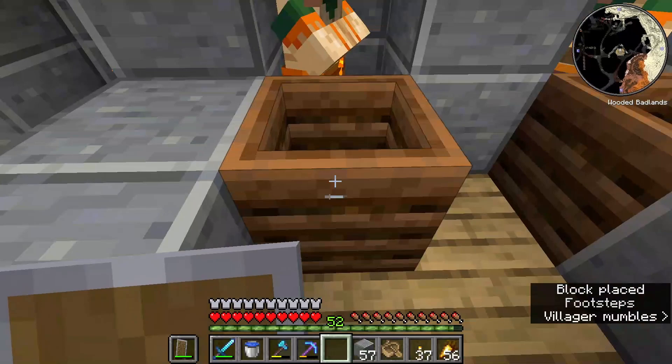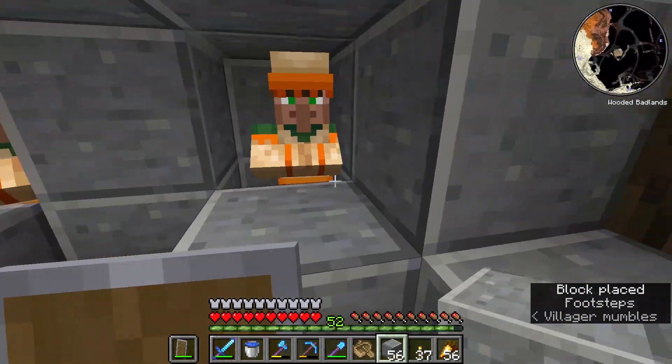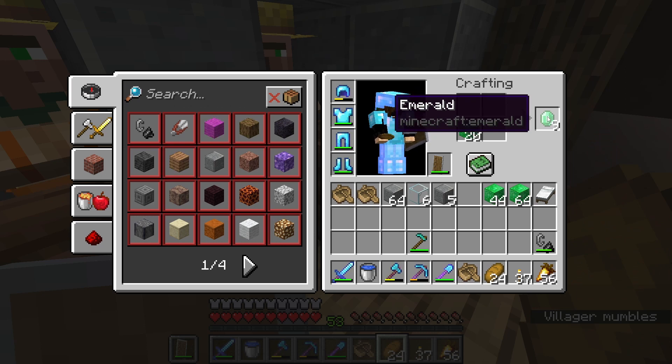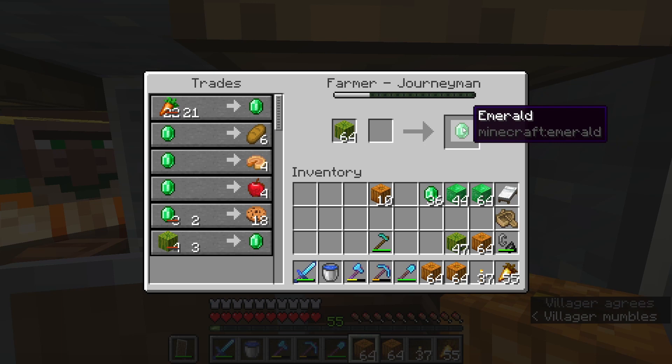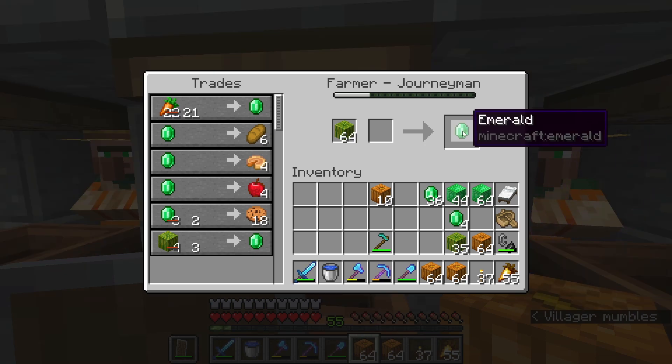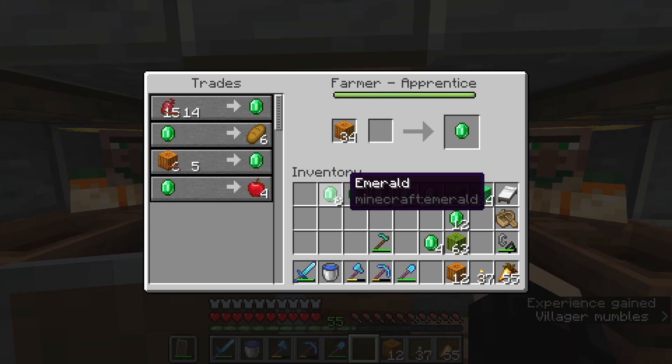Got em. One, two, three, four, five, six, seven, eight, nine, and ten. I'm gonna spend some emeralds to level some of them up. So I've now leveled most, if not all, of the villagers to the point where they either trade melons and pumpkins, or just melons or whatever. And now I'm leveling them up past that point, just for the sake of it.